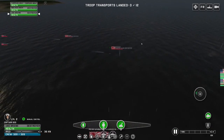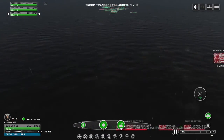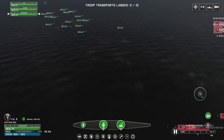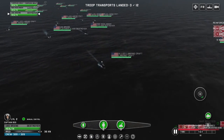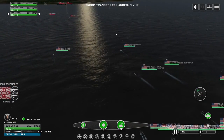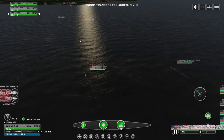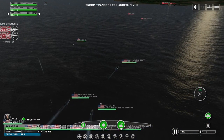Troop transports landed. I might need a different type of boat to capture islands — I'm not entirely sure yet. Let's just charge in ahead. There are at least two ships, maybe three coming at me right now. Holy crap, I have a huge army — I did not know I had this many. Oh, these are landing craft — allied landing craft. So these boats need to get to shore.